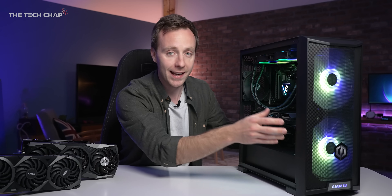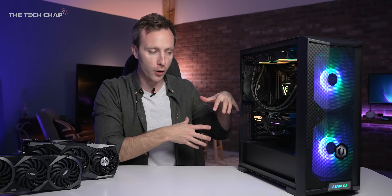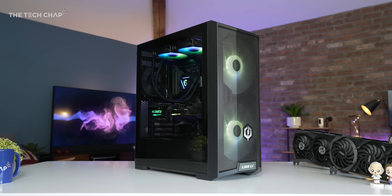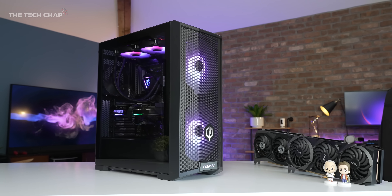You can also see with this Lian Li case, we've got a mesh front and a mesh top, so we've got really nice airflow coming through. We've also got an AIO cooler, because keeping your components cool so they don't have to throttle — and giving you a bit more headroom to overclock if you want to — again, all adds up to give you a more powerful gaming rig.